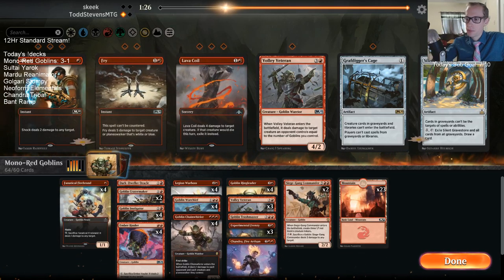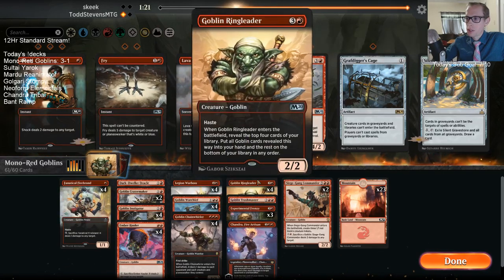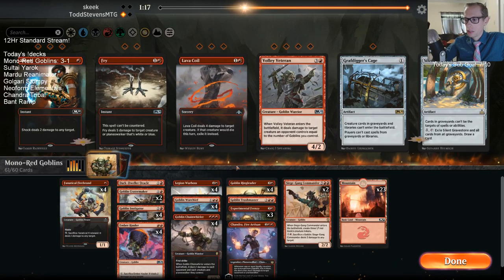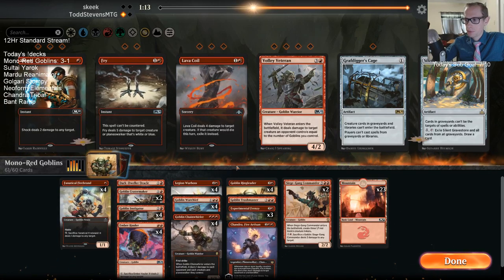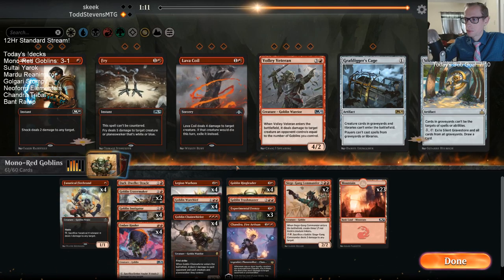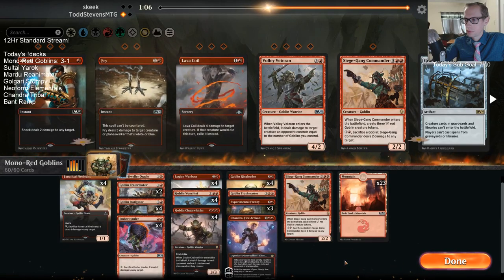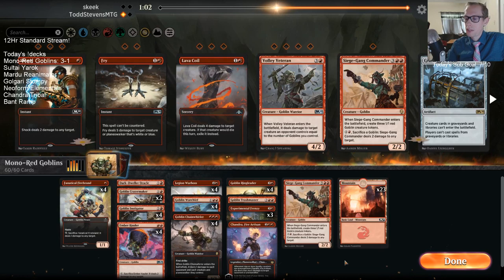Also, putting in other spells that are not goblins makes Ringleader worse — you're making your best card worse. The Frenzies aren't as good here with them having all the Teferis.